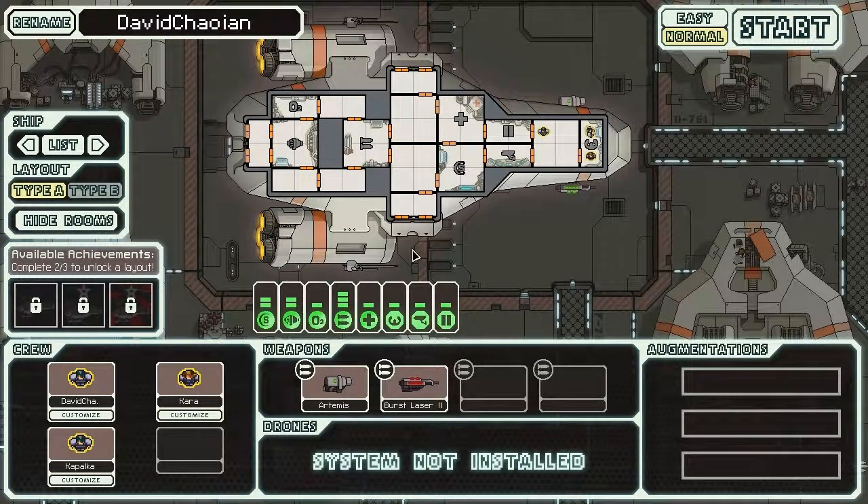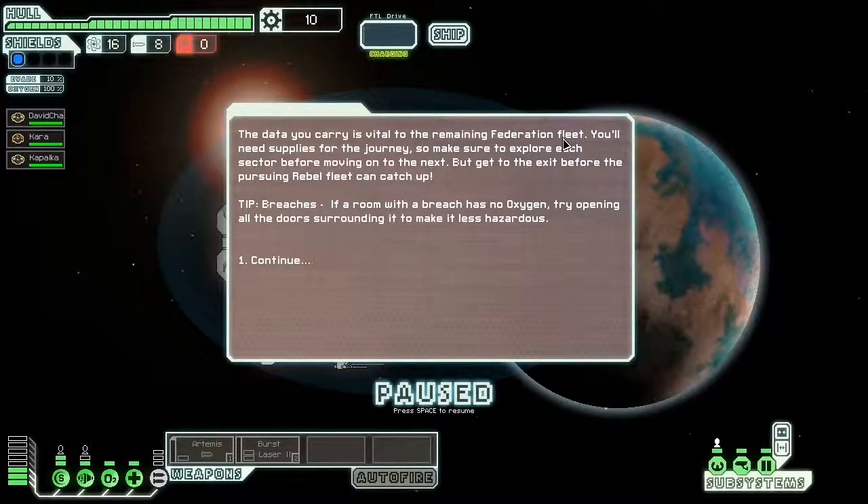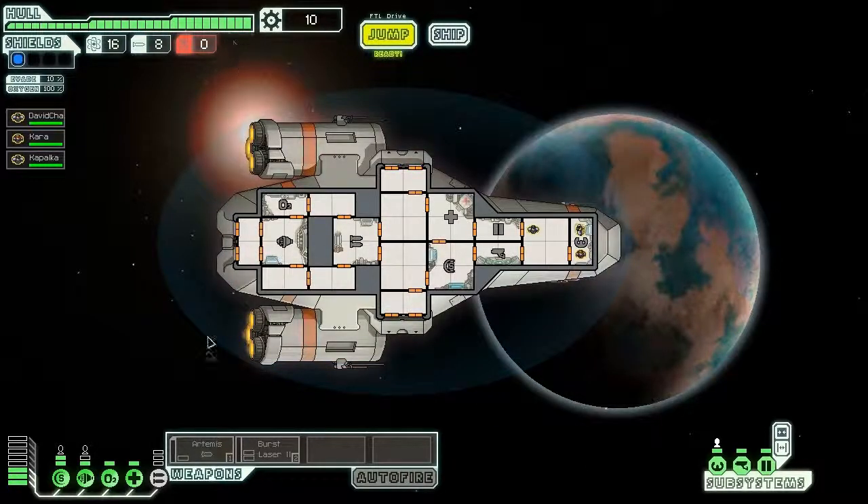My augmentations are empty and I have no drones because the system isn't installed. On the Engi ship you do have a drone system but no standard weapon — you have an ion blaster to shut down systems, and your attack comes from your drone which fires a laser similar to my Burst Laser Mark 2. A tip from the game: if a room with a breach has no oxygen, try opening all surrounding doors to make it less hazardous — I actually didn't know that.